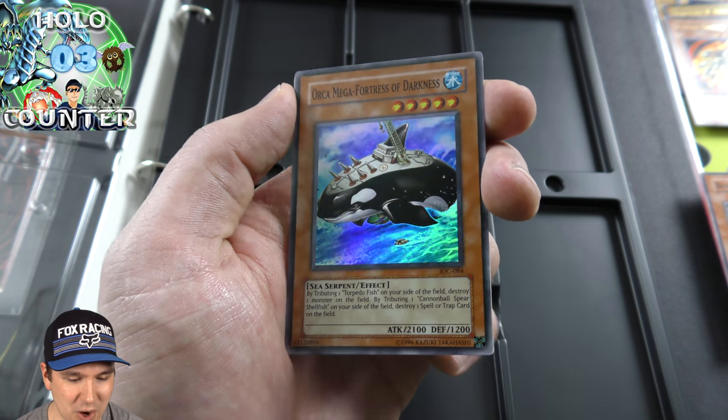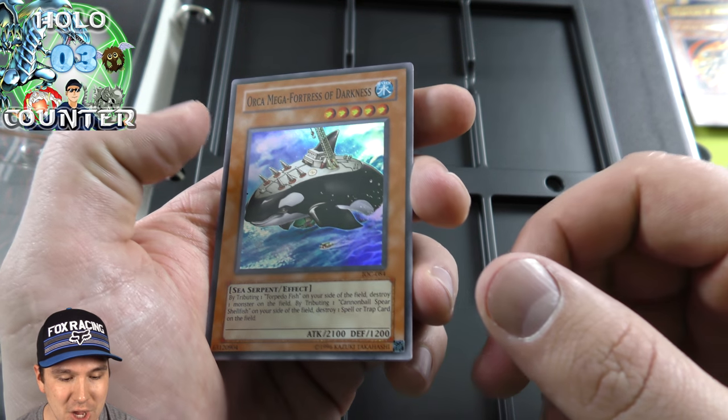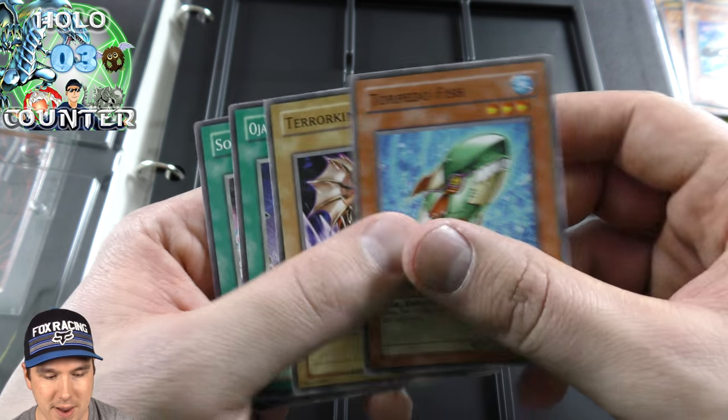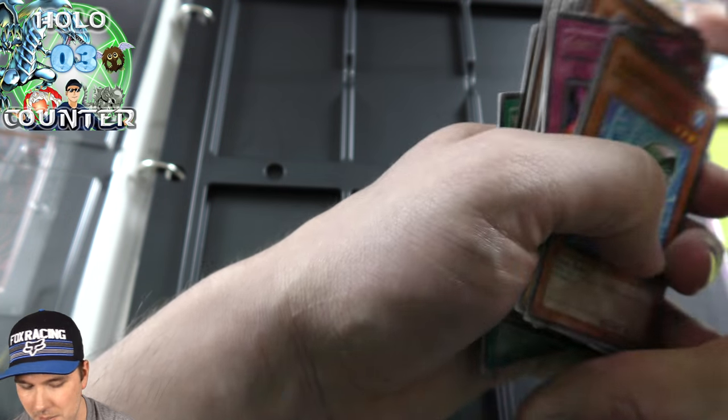Oh my gosh, we pulled another foil. We have 50% of our packs we've opened, we pulled a foil out of. Two Ultras and one Super Rare. Oh, and we get a Rare too — a Curse of Darkness, Rare. Nice. This has turned out to be just absolutely amazing.